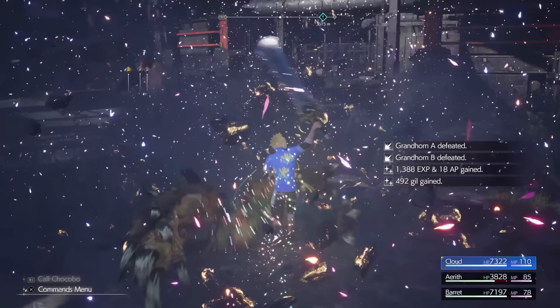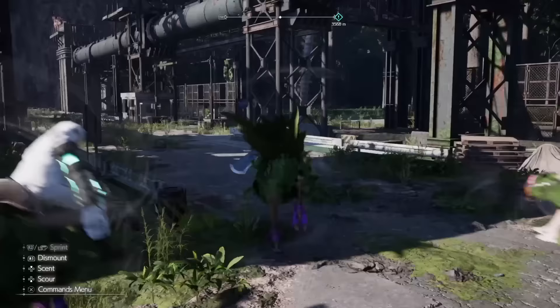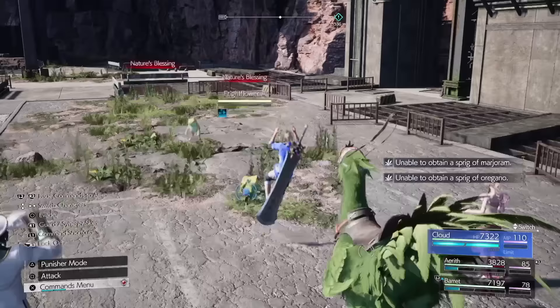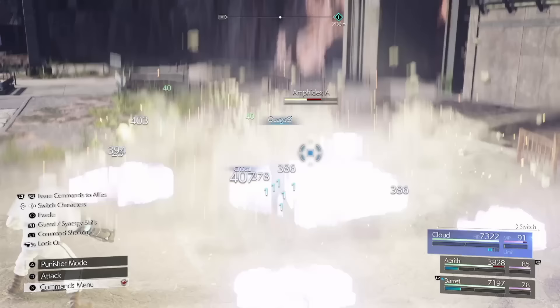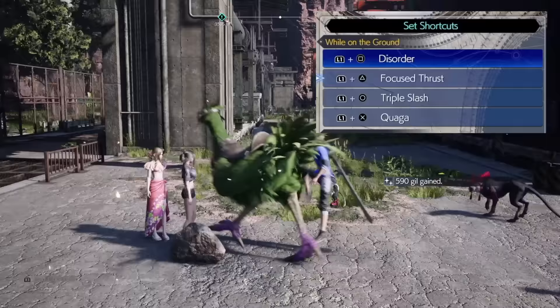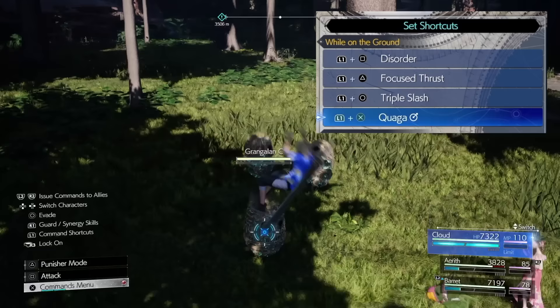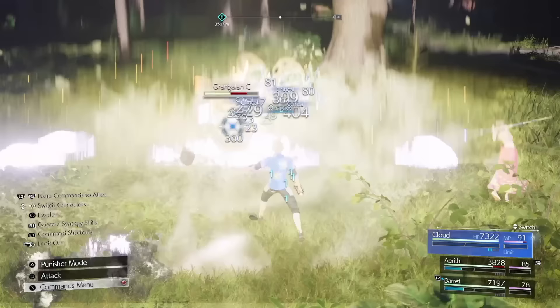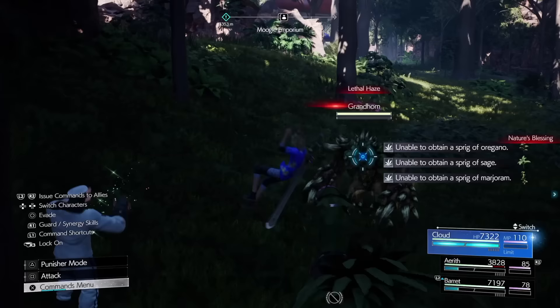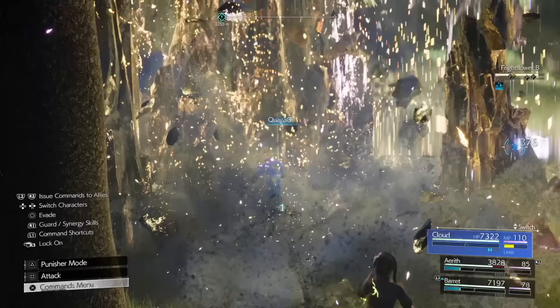To get the loop time down to that speed you need to make use of your chocobo. It only needs to be summoned once — after that it will come back to you at the end of combat, which makes the whole thing feel much faster. For even more speed, make sure you assign Quake level 3 to a shortcut in your combat settings, and don't forget to enable the magnified version of the spell by pressing L1, otherwise it will only cast the single target version. The Gongaga grind loop can also be done on any of the game's difficulties — hard mode doesn't provide more AP, so feel free to use chapter select and set it to whichever difficulty you prefer.